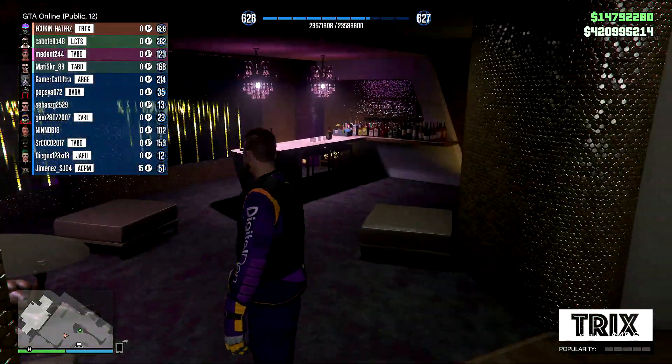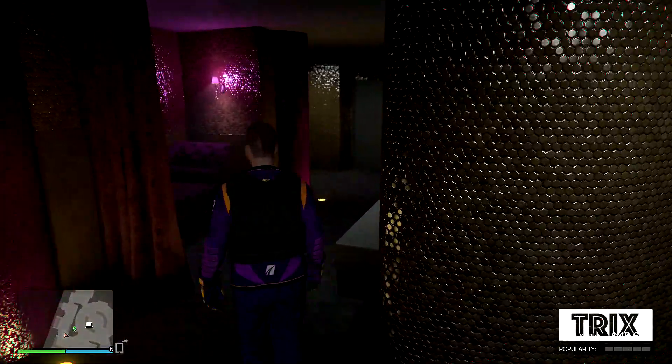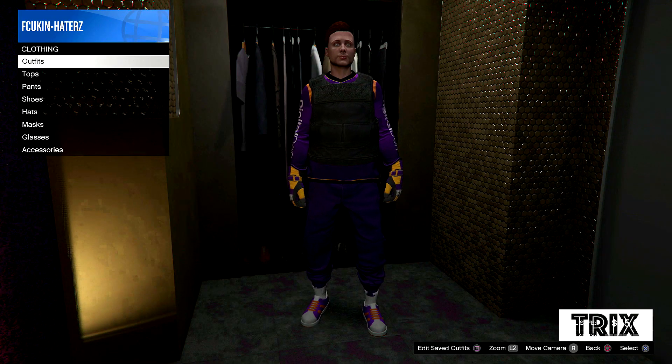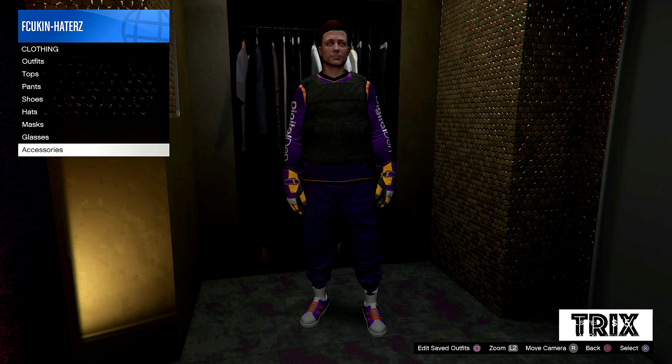So you guys have to have a nightclub. Once you do have a nightclub guys, what you want to go ahead and do is make it over to your wardrobe, and from here you want to go ahead and select the hat and the glasses that you want. Then once you have selected those guys, you want to go ahead and save the outfit.